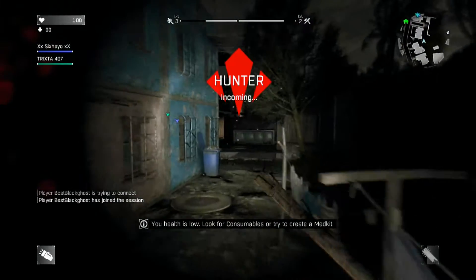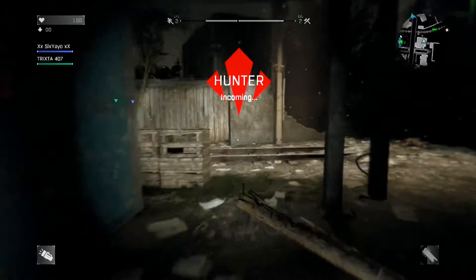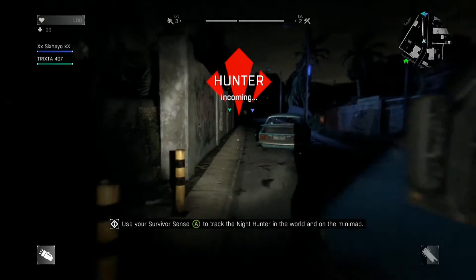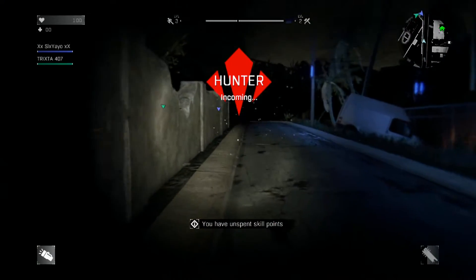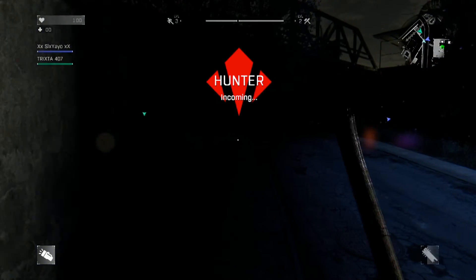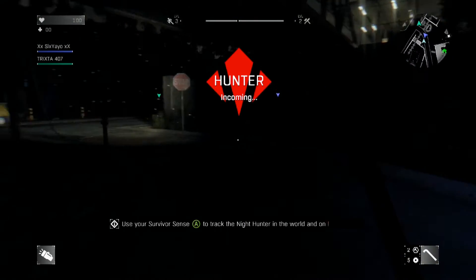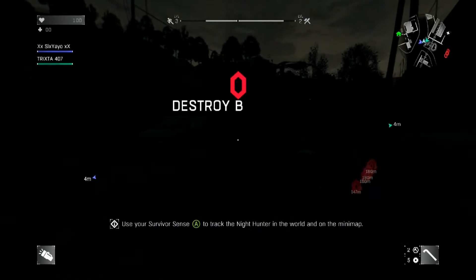First off, let's start with the basics. When the hunter is incoming, that basically means you are being invaded, just like in Dark Souls. You're gonna have a countdown, and once it hits zero it is all bets off — it's time to survive. If you want to avoid PvP, keep an eye on the clock: sunset is at approximately 21:30 hours, and pitch black is 22:00 hours — that's nighttime.